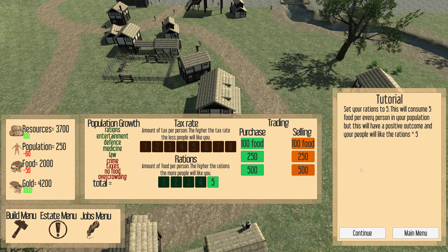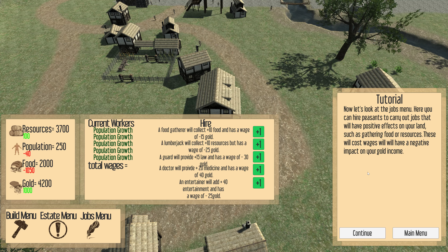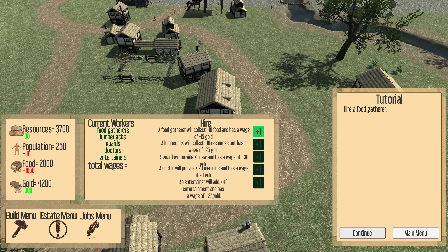Now let's look at the jobs menu. Here you can hire peasants to carry out jobs that will have positive effects on your land, such as gathering food or resources. This will cost wages, which will have a negative impact on your gold. Hire a food gatherer.